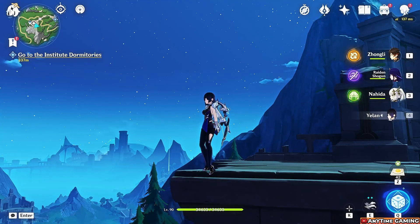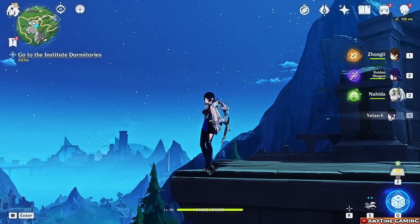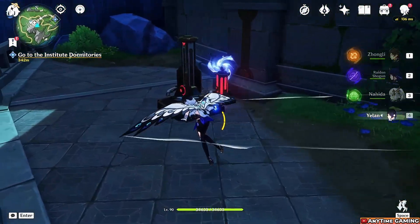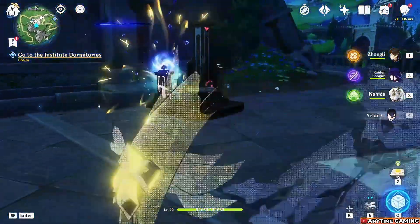The next one is actually near the new Fontaine Research Institute. You can take the teleporter if you have it, just jump down and you'll see it right there. Same thing — take the Pneuma buff, hit it, activate, and start shooting. Be careful, it speeds up, so take your time. This one gives you a common chest though.